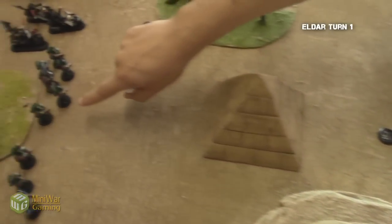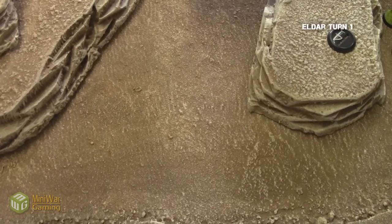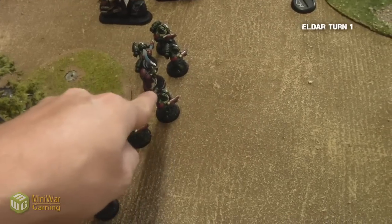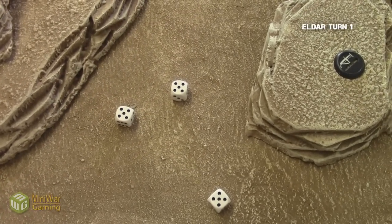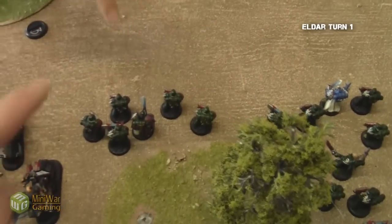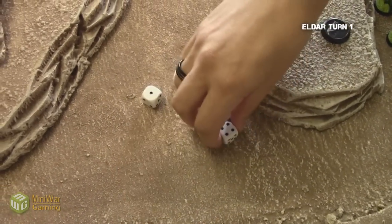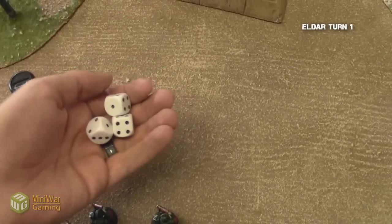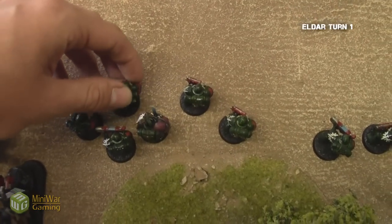The Guardians and the platform shoot at the middle squad of tactical marines. Needing fours to hit, they roll and get three hits, which result in three wounds — all going on the closest guys. I roll and pass all three three-plus armor saves. The second squad of Guardians then decides to fire at the same unit. Once again needing fours to hit, they roll three hits with the scatter laser, and needing twos, roll three wounds. I have to put them on the closest guy. I roll three armor saves and only pass one, so two tactical marines die.